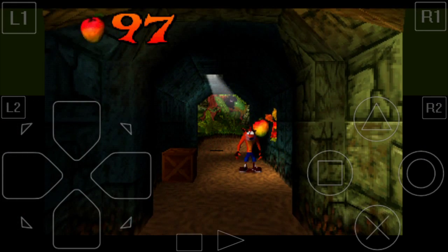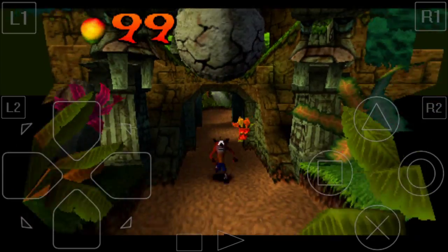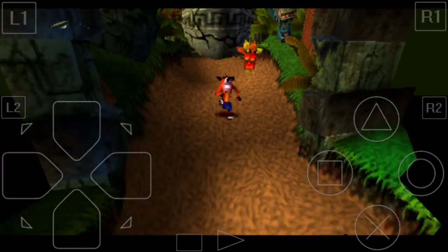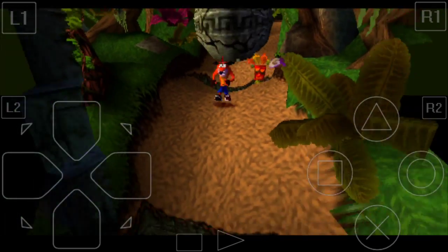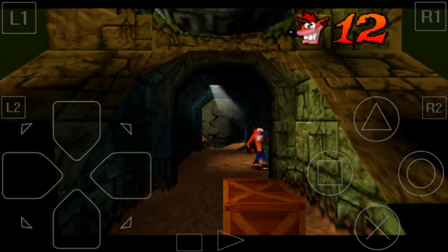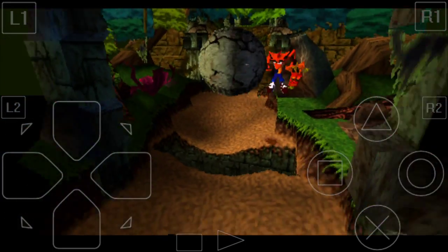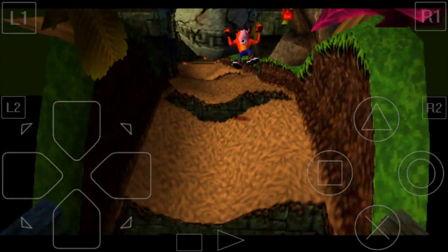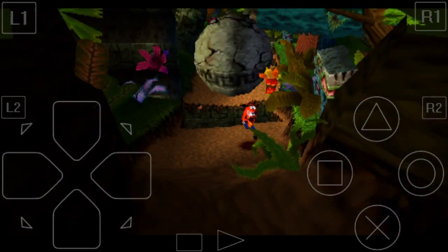However, the worst thing happened — when I went to the stage that requires the yellow gem, I ended up missing one box. And I was like... it sucked. Alright, so actually we can't get the box gem here so I'm fine. What box gem? The gem — I can get the gem in this stage. Why is it just all it is?